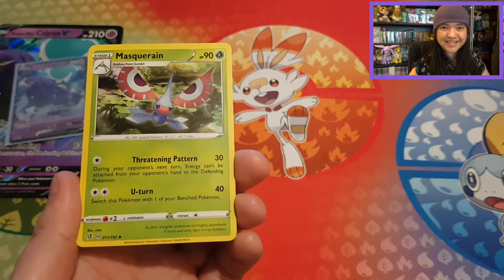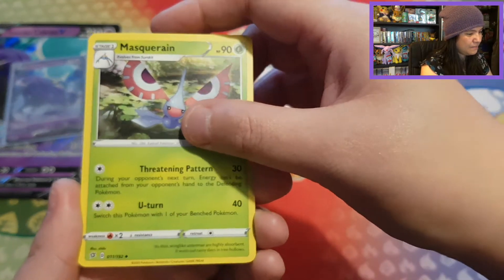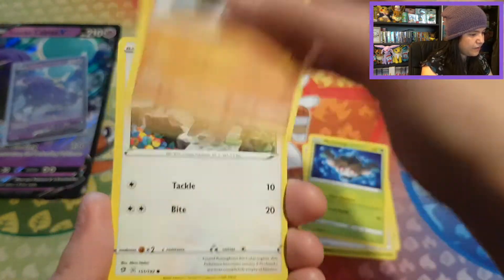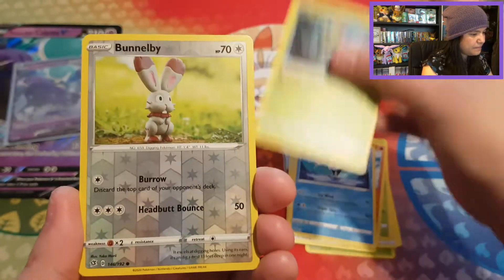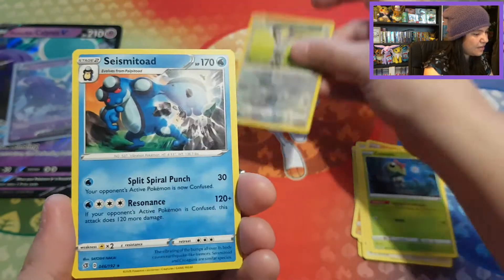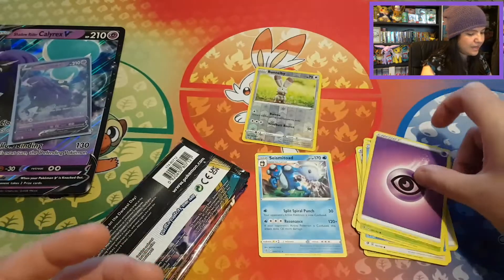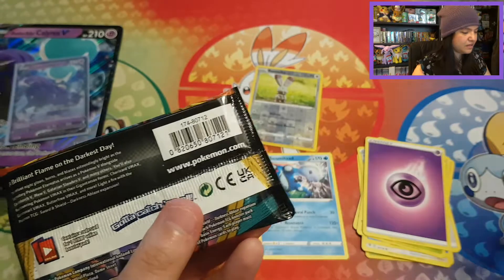We see the Pokemon's crocheted versions as well, which I think is really creative. Let us start with this pack: Masquerain, Double Eight, Capture Energy, Phantom, Galarian Farfetch'd, Skwovet, Galarian Mr. Mime, Caterpie, a Reverse Common Bunnelby, and just a regular Seismitoad with a Psychic Energy. And here's the code card for Rebel Clash.